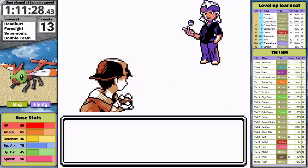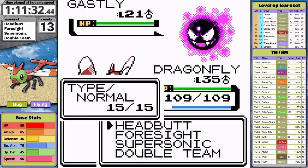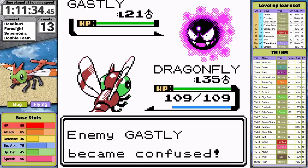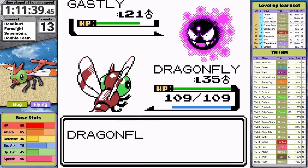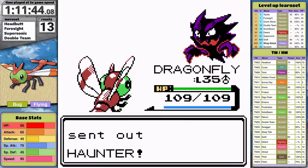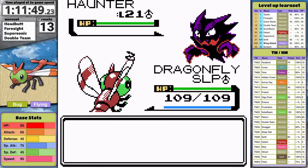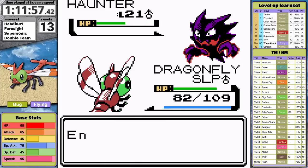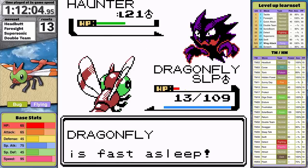Gastly comes out and I go for Supersonic to prevent Curse. The gas ball hits itself — ghost attacks are physical after all. Then I use Foresight. Mean Look — this could work! I finish it off with Headbutt. Haunter is next. I set up Foresight and then it puts me to sleep. While Yanma peacefully dreams of other dragons like Dragonite or Salamence, Haunter puts a curse on it and goes to town with Nightshade. Another unfortunate five turns of sleep leads to Yanma's demise.